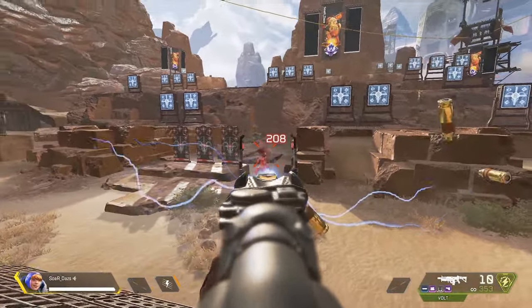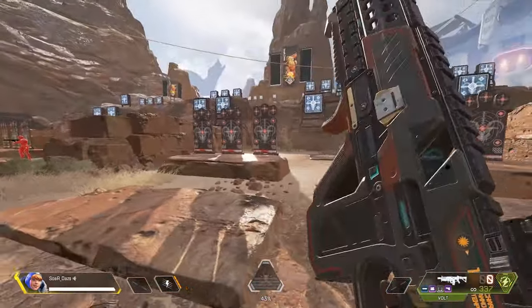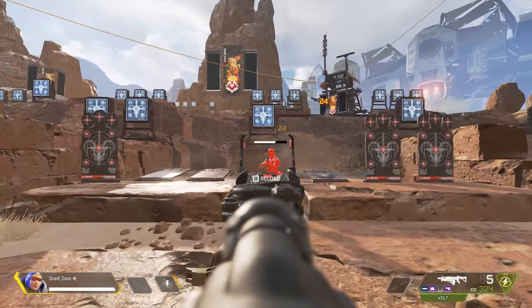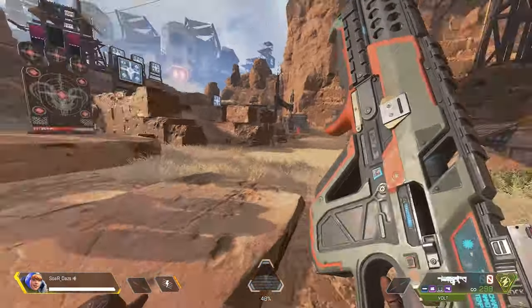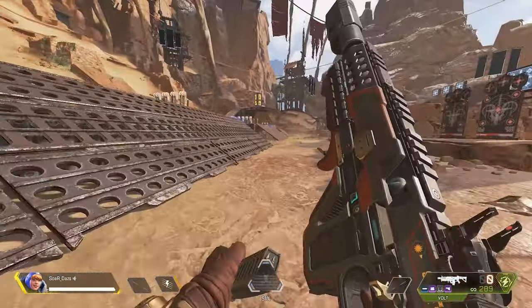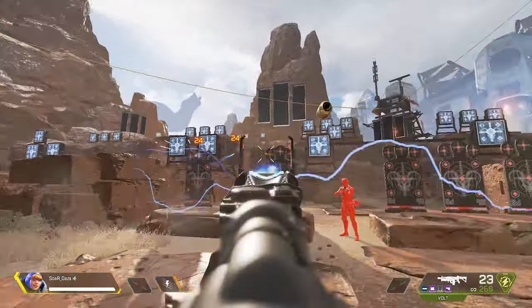Hey everybody and welcome back to the channel. Today we're going to talk about a guide for a new energy weapon in Apex Legends called the Vault. This is a fan favorite among many because it melts people, and it's upsetting a ton of people because of how fast so many people get knocked out by it. We're here to discuss it, maximize it, and how to avoid this gun — whichever side of the fence you land on.